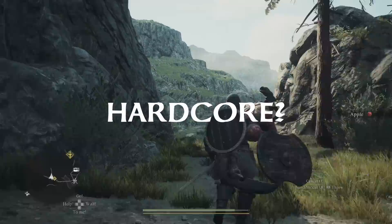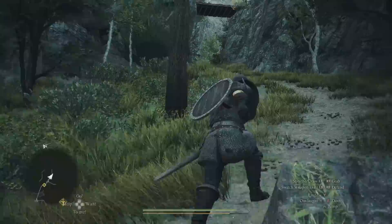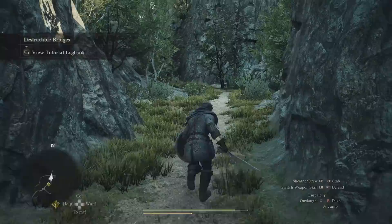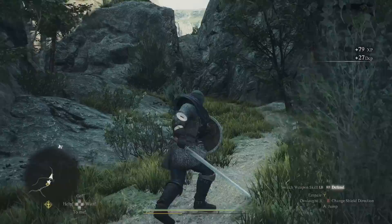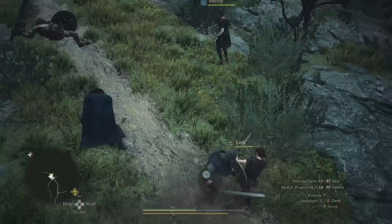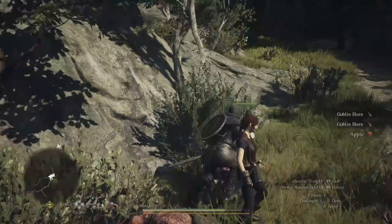A common misconception leading up to DD2 is that it will have no markers at all. While this is partially true — characters will not have markers over their heads — at times there still will be markers on your map. Some quests will show up on your map, some will have little area blobs, others will have little marks, and other quests will not. It all depends on the quest, your level of knowledge, and your pawn's level of knowledge. I think this is a really good level of forcing players to engage with the game. This game is definitely more hardcore in terms of quests — if you pick up a quest that sounds time-sensitive, it probably is. Capcom does not spoon-feed you everything here.